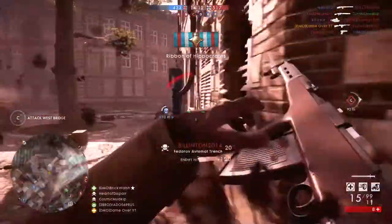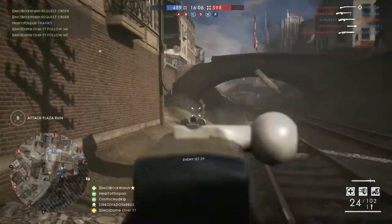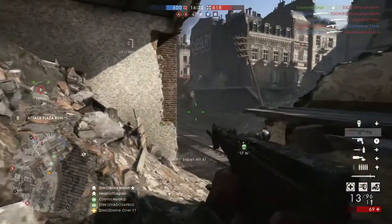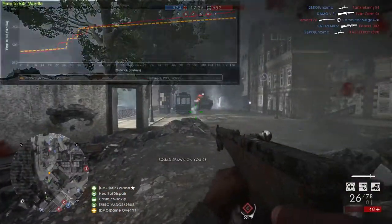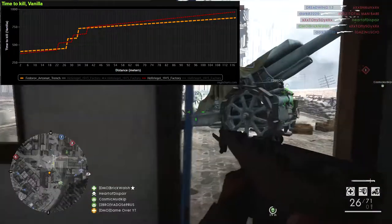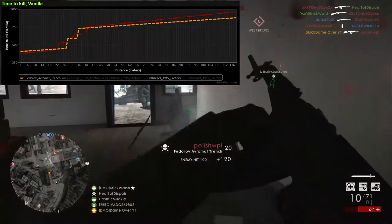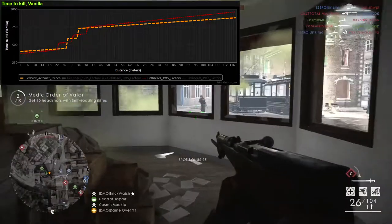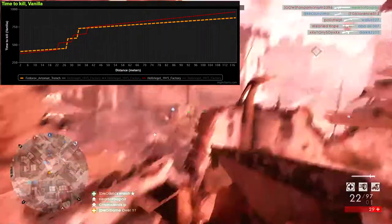So it's about now that you guys will be thinking about the Hellriegel and how it has a faster fire rate at 650, so why am I saying that the Fedorov is better? Well, in terms of the stats, the Hellriegel and Fedorov have a time to kill that is incredibly similar, as you can see from this graph. Obviously the peaks are in different places, but we've got the Fedorov in orange and Hellriegel in red. What's important here is the shape of each line — they are almost exactly the same, just starting at different points, with the Hellriegel winning at super close range and Fedorov taking the top spot as range increases to about 38 metres.